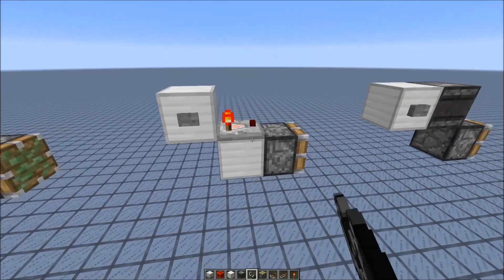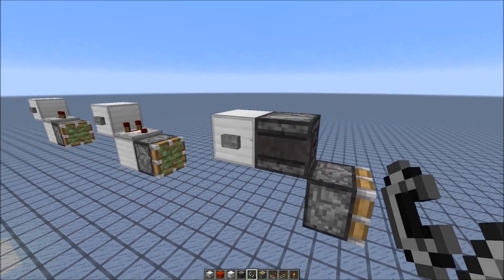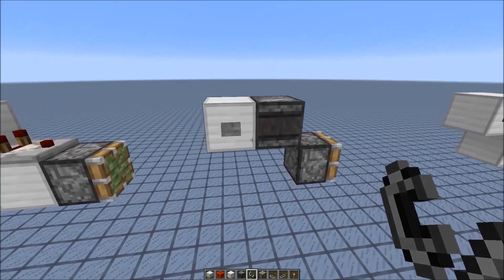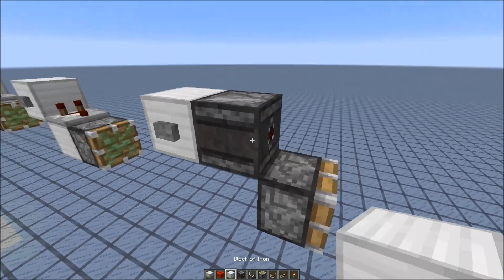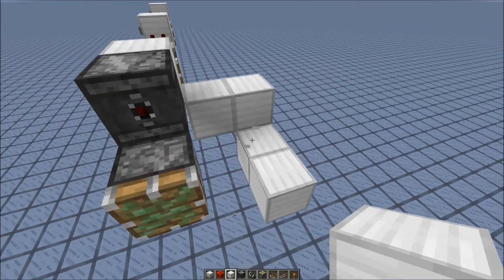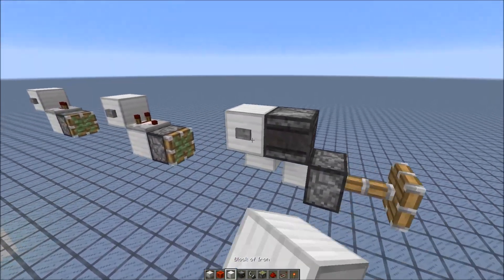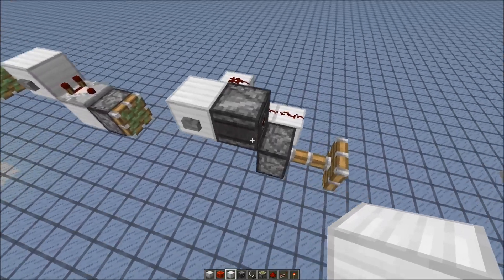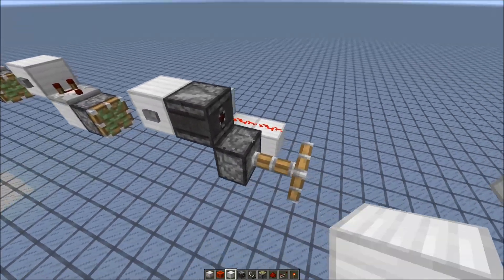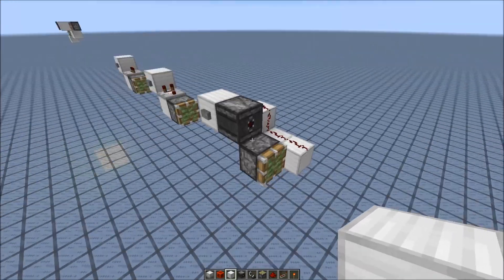The same happens with the comparator, as you can see here, and of course the observer as well. Let's try to activate the piston with flint — that's too hard. Let's add some redstone dust so we can see that the piston is still getting powered but it's not getting updated. You can see the piston receives a signal from the redstone dust because it gives out a block update to all neighboring blocks. You can reset it by giving it another block update.